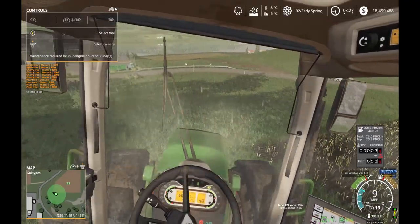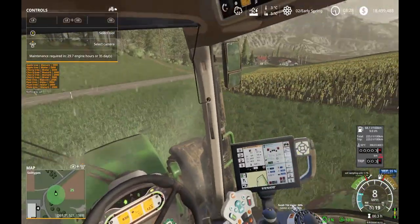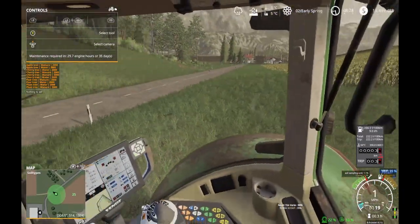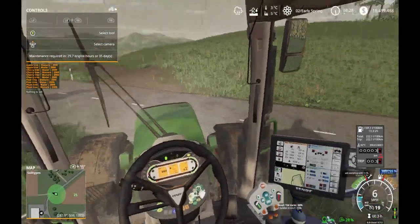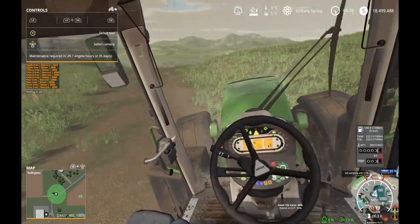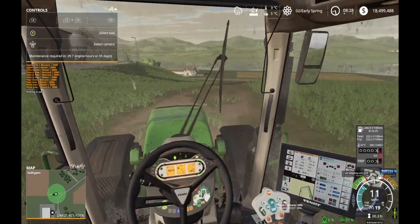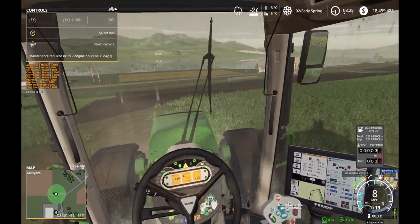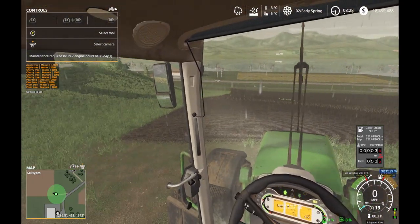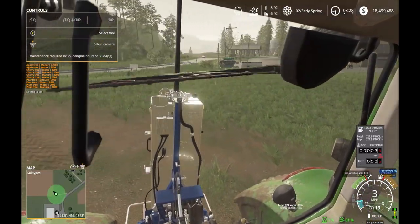I'll head back. Oh, there's something — let me check that out real quick. I have not explored this map at all besides going to the one town right down the road, which is by the river — very scenic, very pretty. But this looks like a nice view over here. I'm going to check this out real quick. Yeah, this is a really nice looking view. Okay, that's pretty. Very cool — I like this map a lot. All right, I'll head back to the farm.